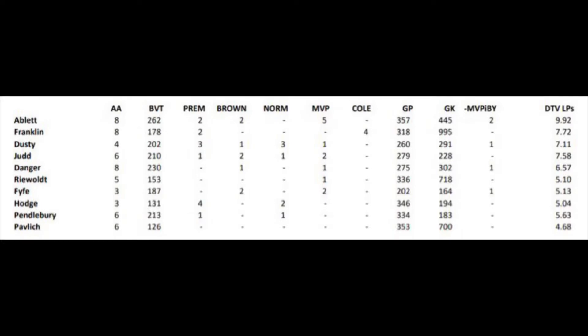I'm going to put up now who I see as my top 10 players since 2000. In this spreadsheet I'm going to explain it a bit before I go through the players, but there are different columns. Each column is a milestone or an award for that player. AA is All Australian selections, BVT is Brownlow vote totals - the total amount of Brownlow votes they've got during their career. Brown is Brownlow medals, Norm is Norm Smith's, MVP is the player's MVP (I think it's called the Lee Matthews Trophy now), Coleman is the Coleman medal, and then there's games played, goals kicked.